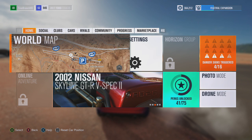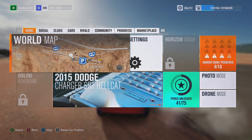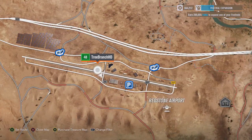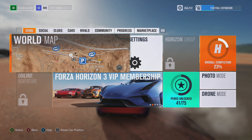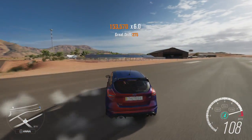Hey guys, what's going on, it's TrueBranchHD, and today I'm going to teach you how to get a very high skill chain. What you want to do first is come to the airport — that key, the land down under — and get in a drift car, something you can sway back and forth and drift in while going fast down the runway, so you can get a big skill chain.